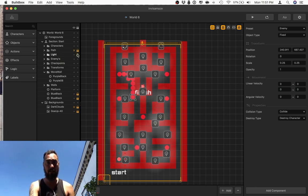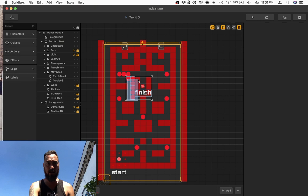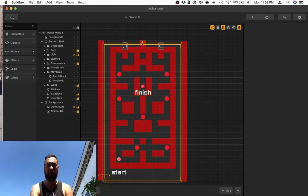Likewise, I can go in here and lock things down and hide them. I can lock down the walls, lock down the checkpoints. Now I can straight-select on the enemies I just created without any interference and delete them. That's the power of organization — copying and pasting inside folders, hiding and locking different objects.